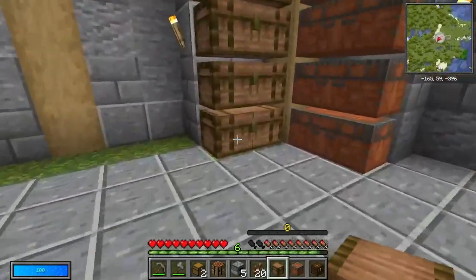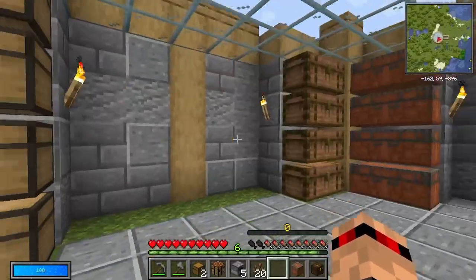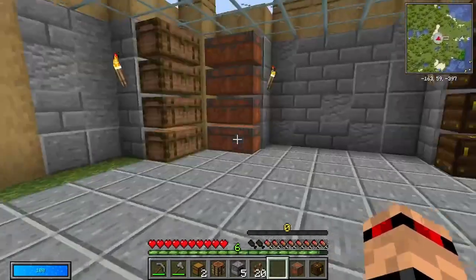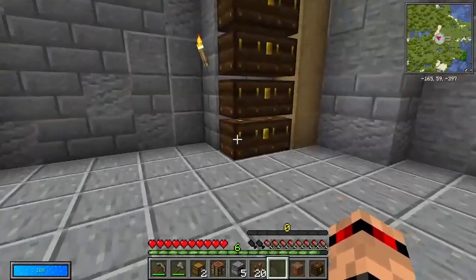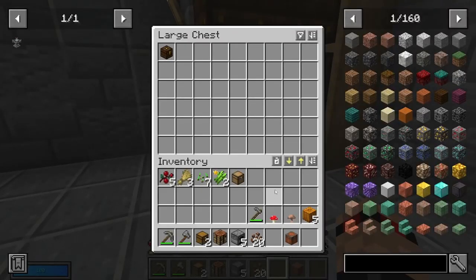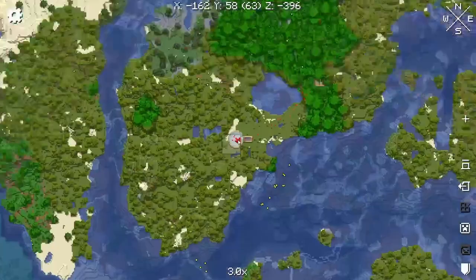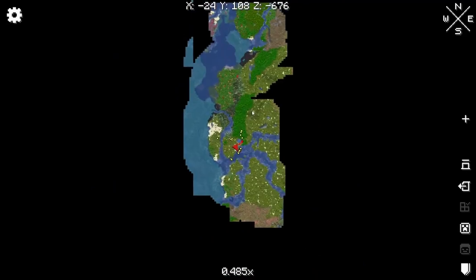All of my stuff right now is in here, and I've got some cobble, dirt, and andesite chests. Can't remember which one it is. But I did go and find... if I open the map, we've gone quite a ways. Okay, it wasn't that far — there you go, it's loaded now.